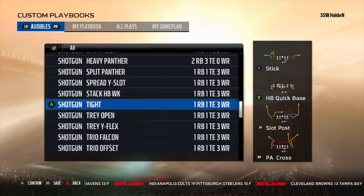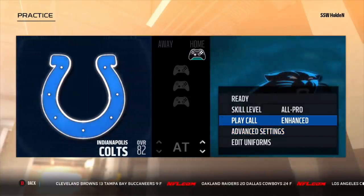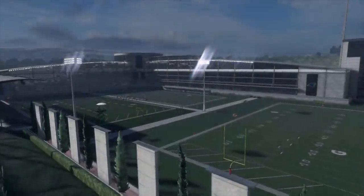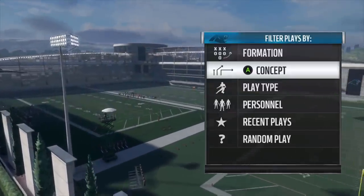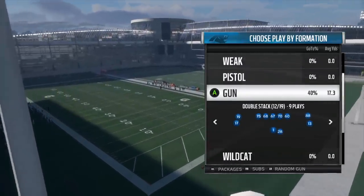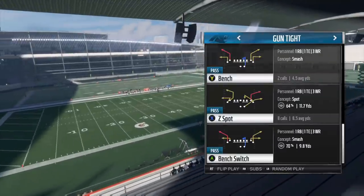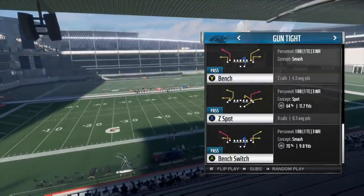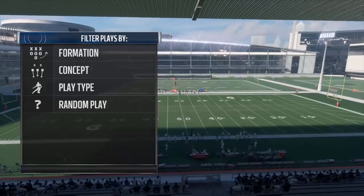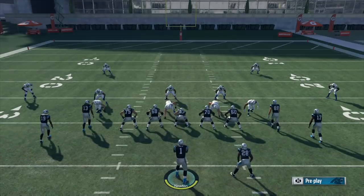The biggest reason why it is better in Madden 18 than it was in Madden 17 is because of the new personnel grouping. Last year in Madden 17, the personnel grouping out of the shotgun tight formation was four wide receivers and one running back. However, this year out of the gun tight formation you're going to see three wide receivers, one tight end, and one running back.